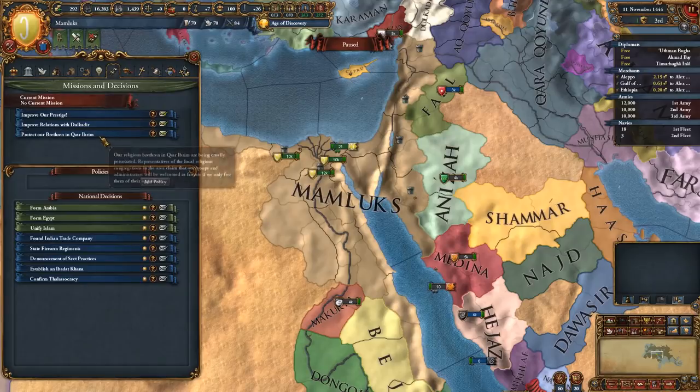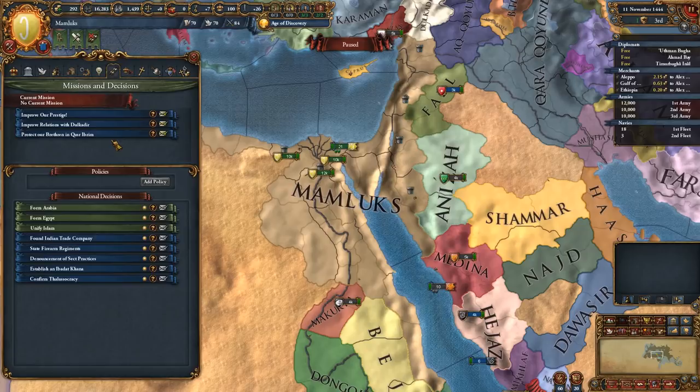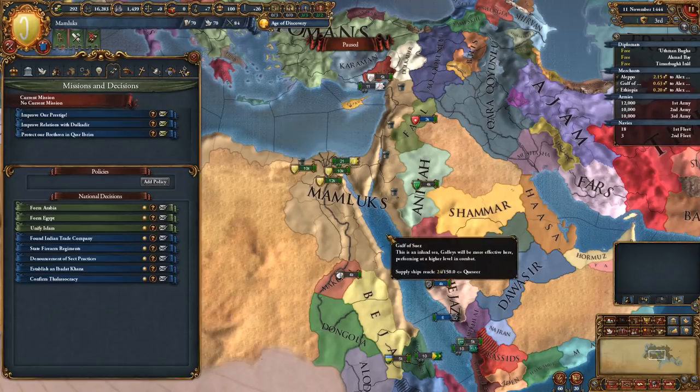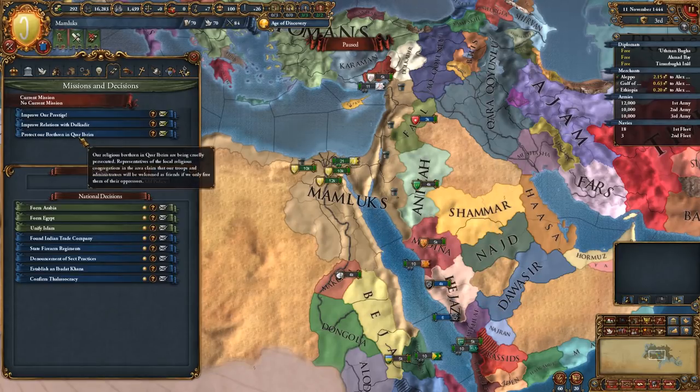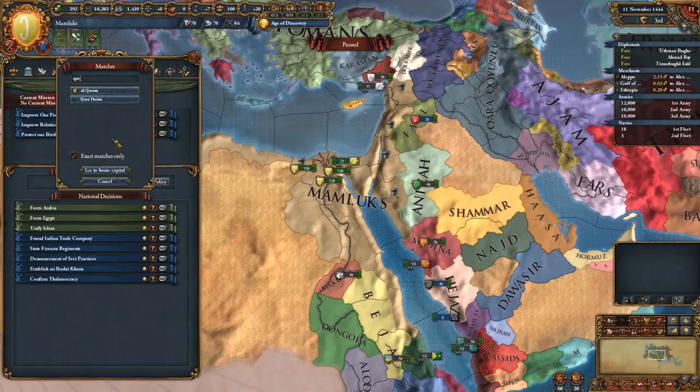Missions we have available to us: improve our prestige, improve relations with Dulkadir, and protect our brethren in Qasr Ibram. Qasr Ibram - where are you now? Probably nowhere that we can easily reach. Q-A-S-R, let's just have a look.